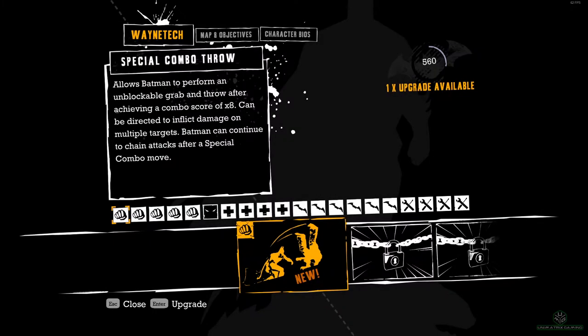Welcome back peeps. This is episode 2 of this Unimatrix Let's Play series for Arkham Asylum. Last time out we just defeated that big ugly fella, the Joker got away — but it did seem as if Batman let him get away. Let's get back into it and find out what happens next.